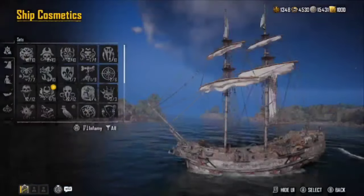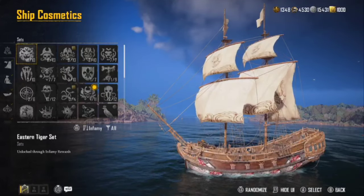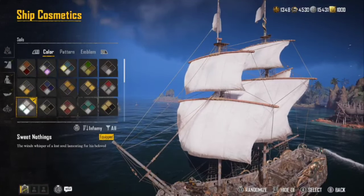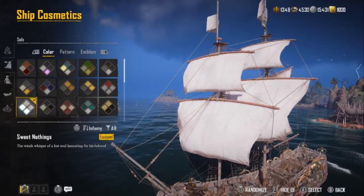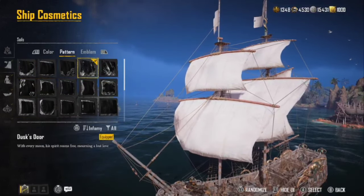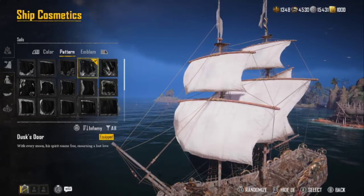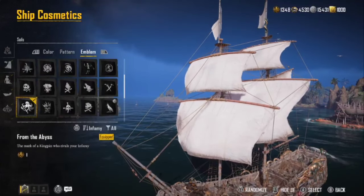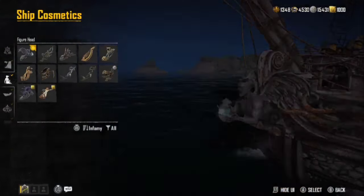I don't see any issues with changing your cosmetics — whatever you want on it. For sail colors I run Sweet Nothings, from the Mangoden — they're white during the day and have an eerie glow at night. For patterns I run the Dusk Donor, which adds a little extra eerie effect at night. And of course, From the Abyss — that's kind of my little trademark.